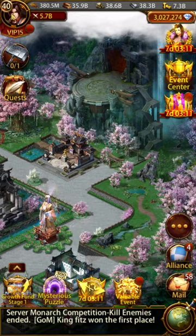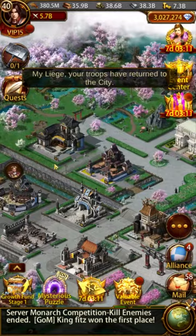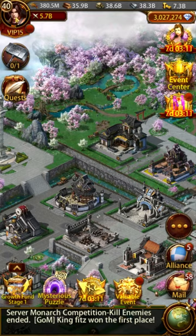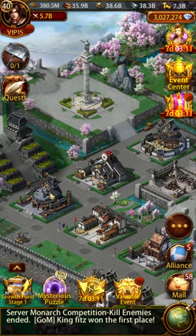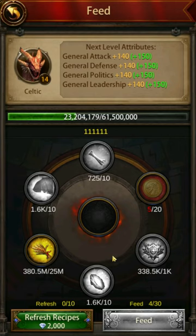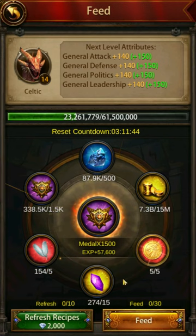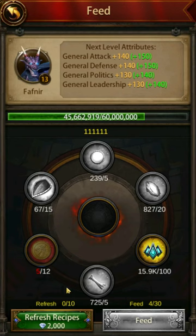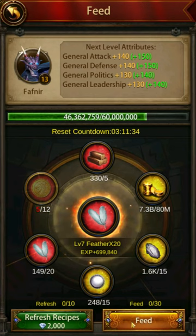Wall generals are much harder to rank as they depend largely on your troop composition, so these number rankings aren't strict rankings. The number one pick on this list might not even be a top five choice for you depending on your setup, so make sure to pick the one that is right for you. For ranged troops and siege machines, I'd prioritize attack, then HP, followed by defense. For cavalry and ground troops, I'd prioritize HP, then defense, followed by attack.